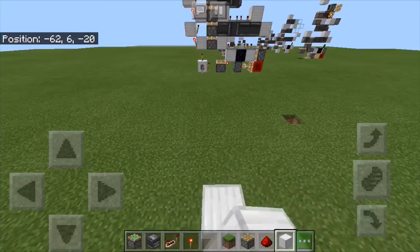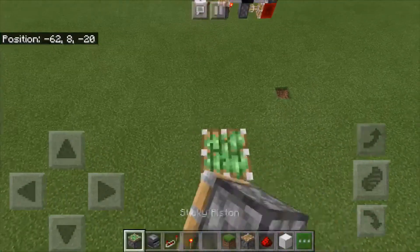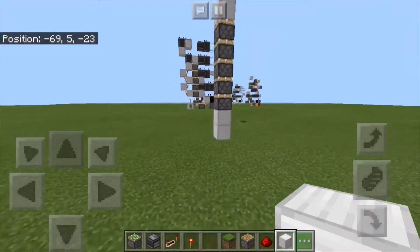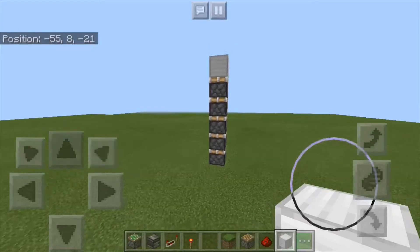What you're going to want to do is build up at least two blocks from the ground and then build up a stack of five pistons like so. Now you're going to want to break out these temporary blocks that you've placed — and this is going to be the extender.